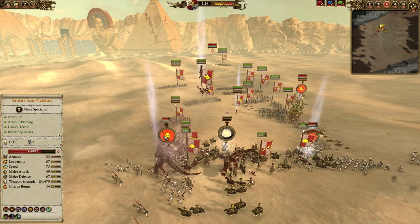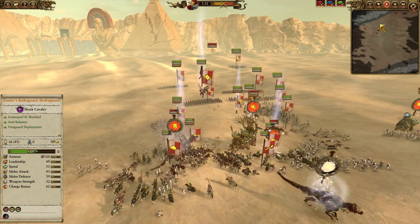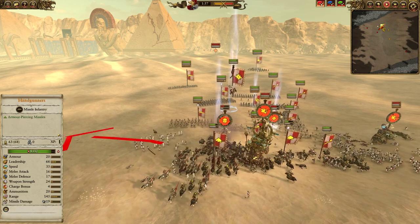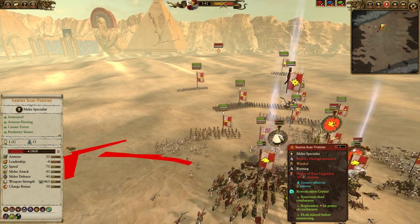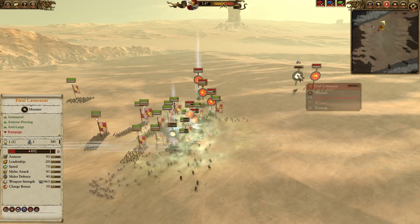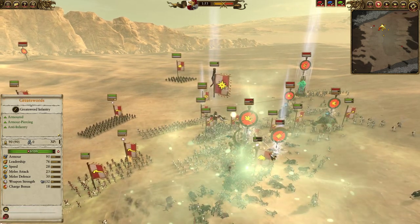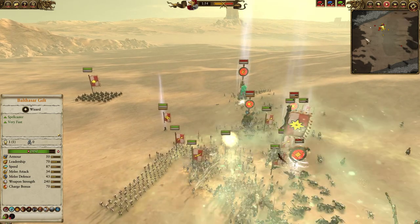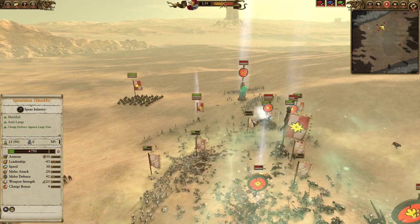Next up, the Saurus Scar-Veteran gets hit with a Plague of Rust. His melee defense once Stand Your Ground expires is not great, so our Knights have a decent chance of whittling him down. As my opponent closes with the monsters we simply flee, pulling away with our guns. The crossfire continues wailing on the Saurus Scar-Veteran — he's been hit by a Revivification Crystal but it's not going to save him from routing. So he's removed from play. But now Deliverance of Itza Overcast is coming in. I don't have any heals — I saw it coming and started turning away, but just couldn't escape. That explosion decimates my troops: two Great Sword units completely terror-routed, Spearmen annihilated.